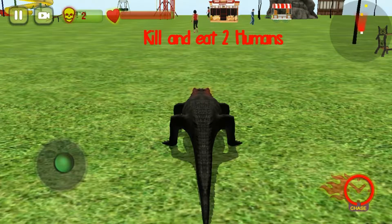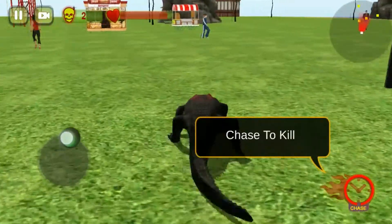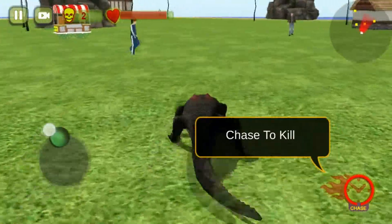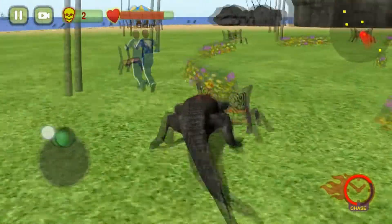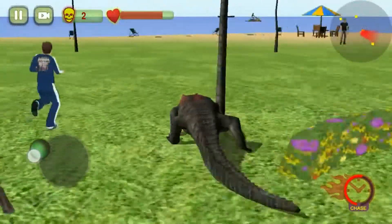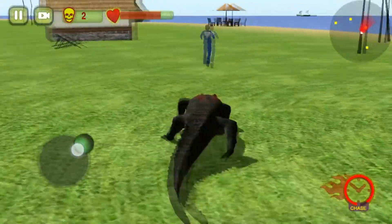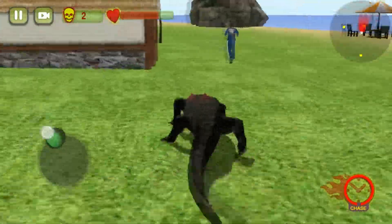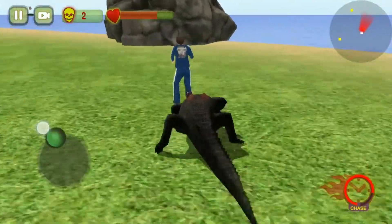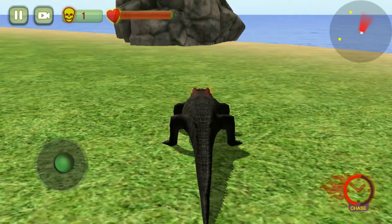It does feel really nice when you eat a man alive. So do download the game — the link will be given in the description below. The joystick does not work that nicely, and the graphics are also not that good. As you can see, my crocodile is just going through everything — every small pole or thing, it will go through everything.